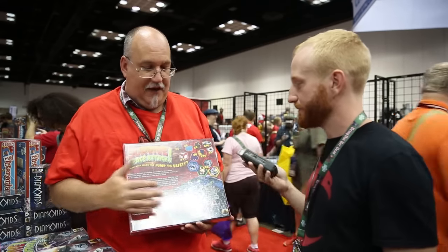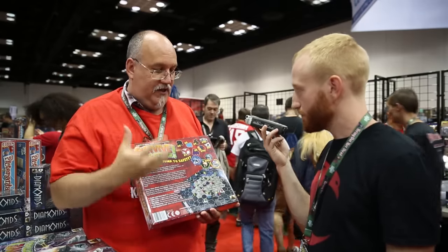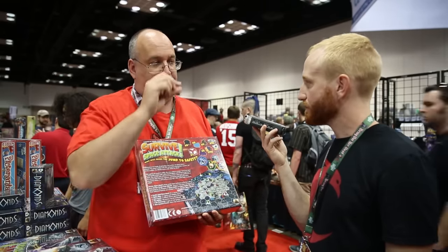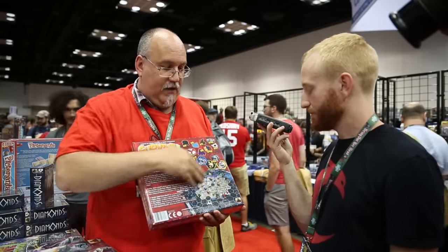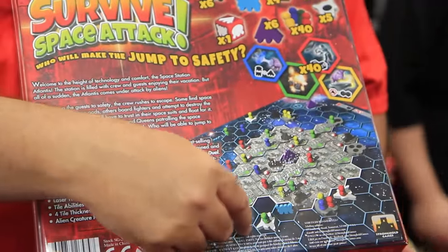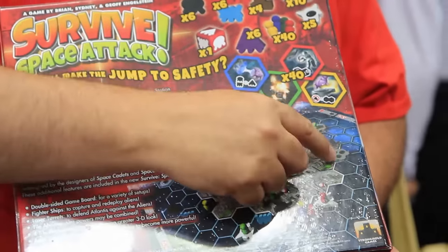In Survive Space Attack, you're all on this station. The station is coming under attack and literally falling apart around you as the aliens blast off pieces of it. There is a very simple set of rules for how the station disintegrates — outside in. The tiles are actually different thicknesses: the outermost tiles are very thin, then a little thicker, and then really thick reactor core tiles. Because it's a random setup, the station falls apart in different ways. If a piece of station is taken off and you have a piece there, now your crew member is floating in space in their spacesuit, slowly trying to make their way out — or running to jump into one of the escape pods, which can hold three people from different players, trying to get to safety.